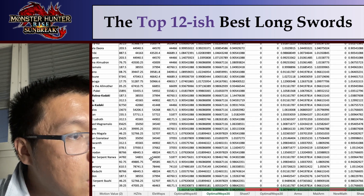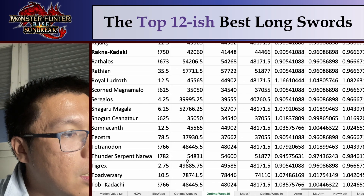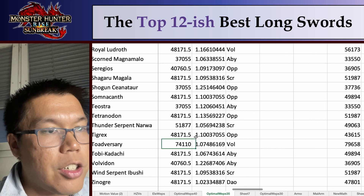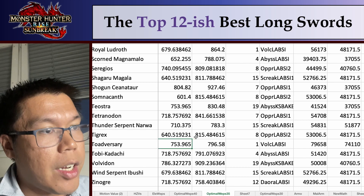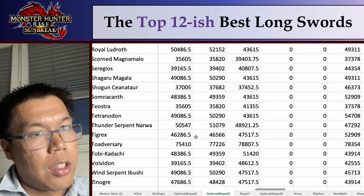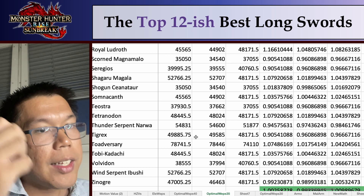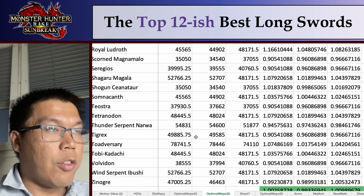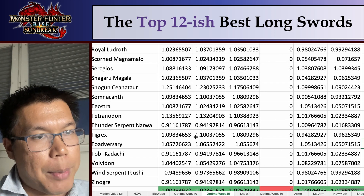So here I have the Todaversary — this is going to be very zoomed out for you. The Todaversary has really, really big hit zones. It has 100 raw and 30 for each element, so the relative impact of the element is going to be really, really high. Basically the little bit of element that the Abyssal Flicker has will cause it to do more damage to the Todaversary than a pure raw build. But overall, the Abyssal Flicker is not good at all.